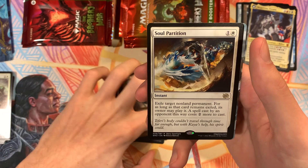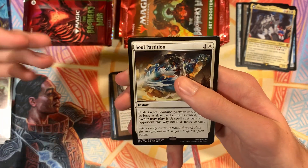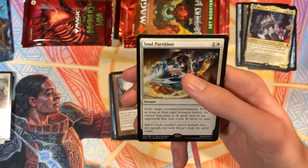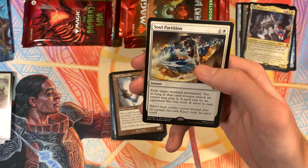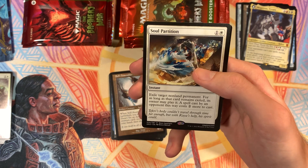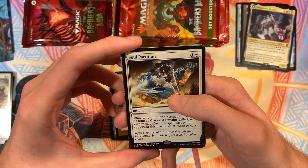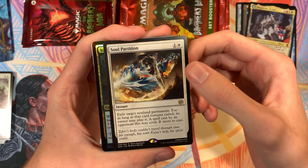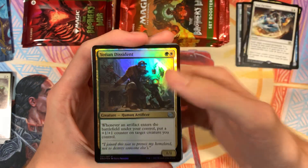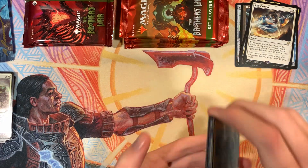Got a Self-Assembler reprint and Soul Partition. I don't know if Soul Partition is good — two mana removal is really good, but they can just cast it again for two more mana. It exiles a target non-land permanent, and as long as that card remains exiled, its owner may play it, but the spell costs two more to cast. We've got Hollow Yoshin Dissident and a token.